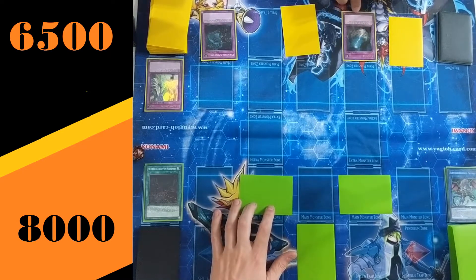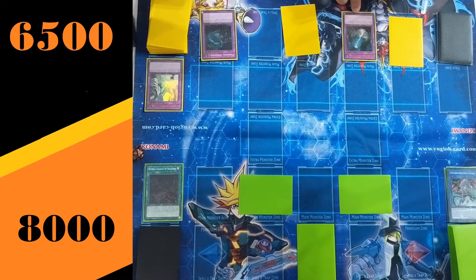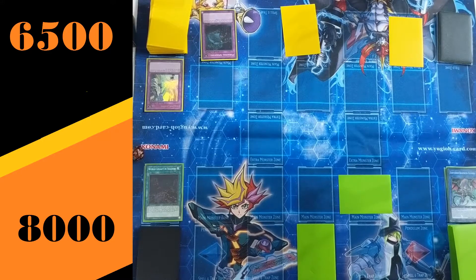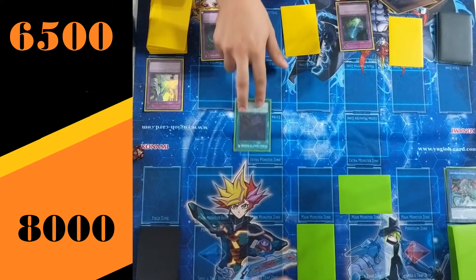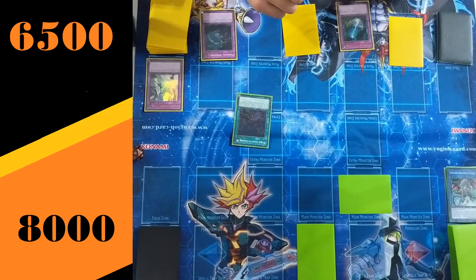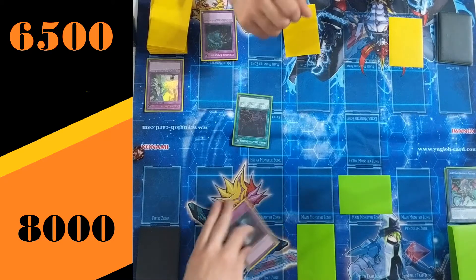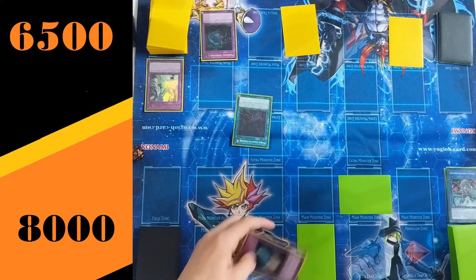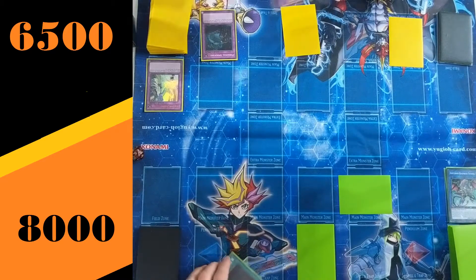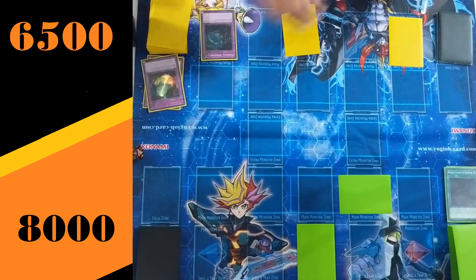Because I control two spell traps, Typhoon is live. Typhoon will be used to pop the field spell. Just having a bit of a read to make sure we're doing this as accurately as we can. There goes the field spell.